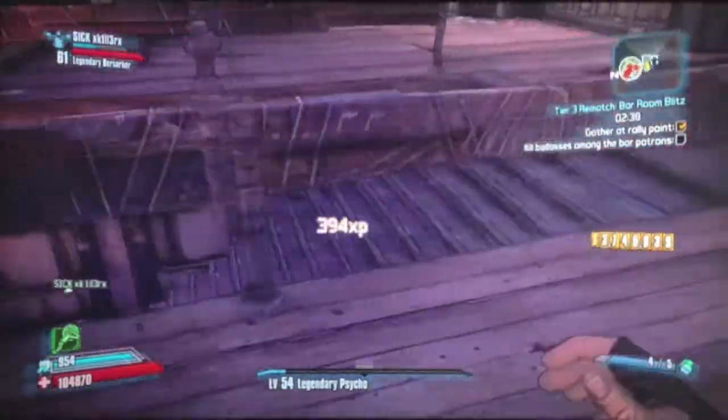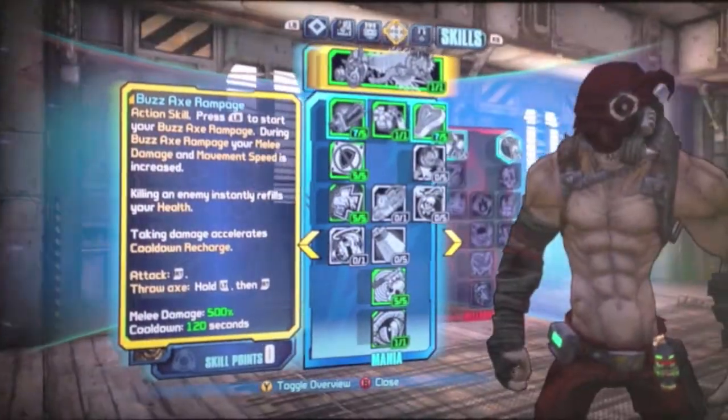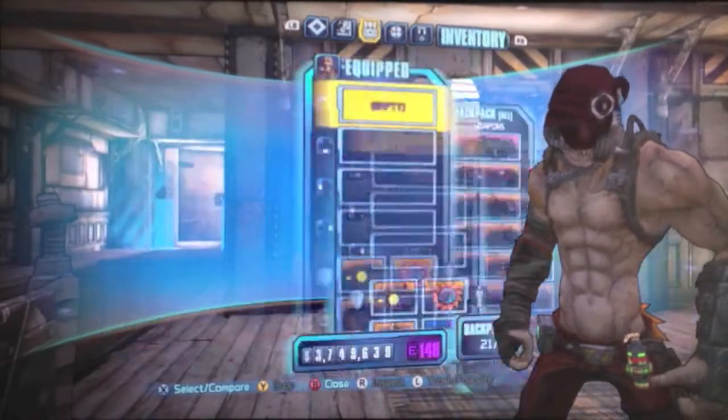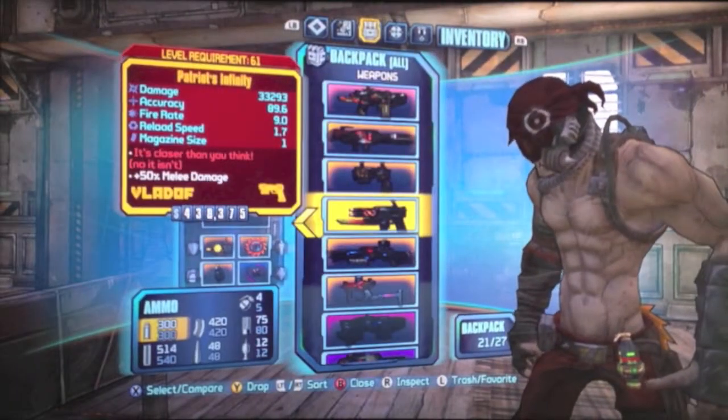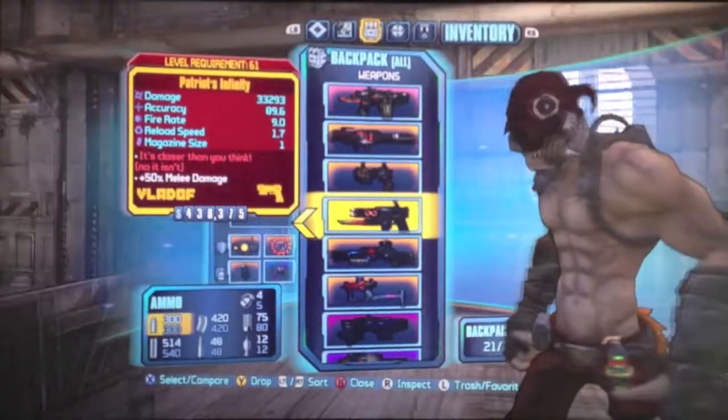As you can see now, I'm level 54 Psycho. This is the new DLC, Krieg — it's just come out. That's my new head and skin. I have a load of stuff: Lady Tatler, I have the Norfleet just in case I levelled up during this, and an Infinity.